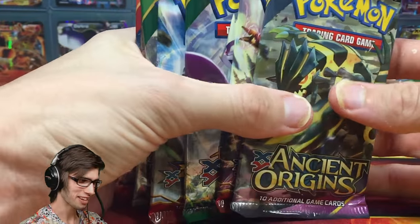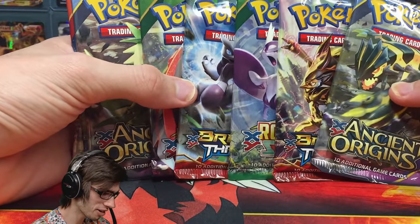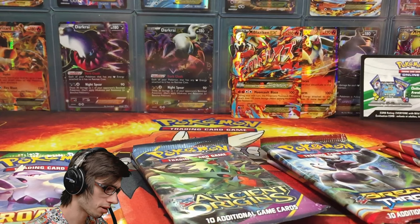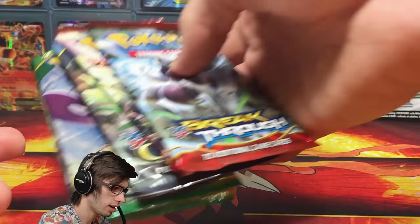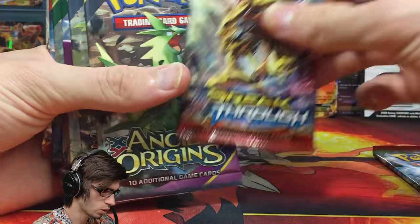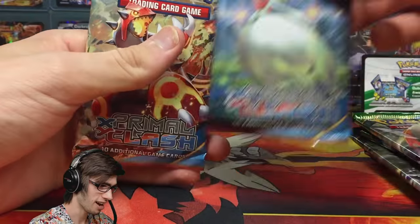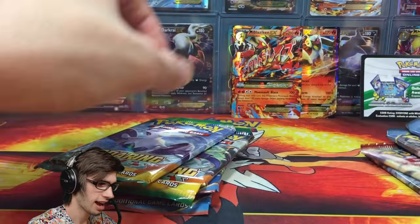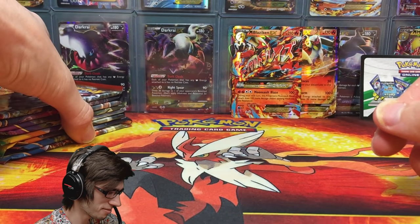So many issues with this opening — we've got the power going out, and now my phone going flat mid-recording. We've got an awesome range: two Breakthrough, two Roaring Skies, two Ancient Origins, and two Primal Clash. We're going to go from newest to oldest — I believe Primal Clash is the older one. Pack arts include Mega Mewtwo X, Zoroark, Mega Tyranitar, Shiny Primal Groudon, Mega Latios, Mega Glalie, Mega Gardevoir, and a regular Groudon. Let's swap them all back and get straight into the opening — hopefully issue-free.